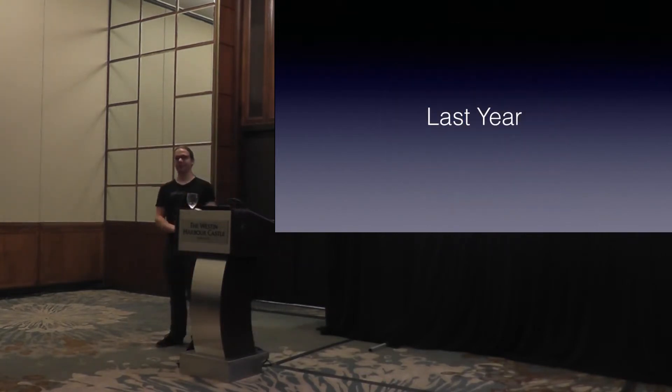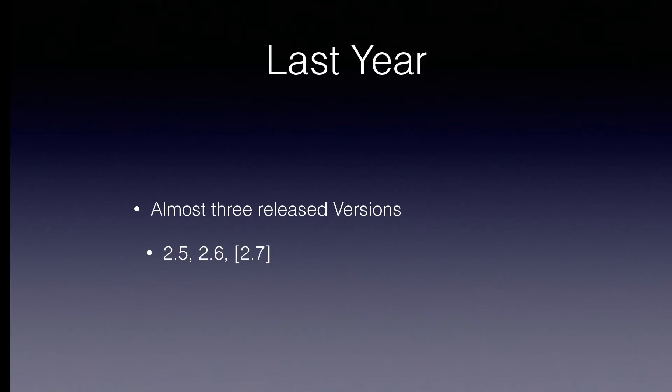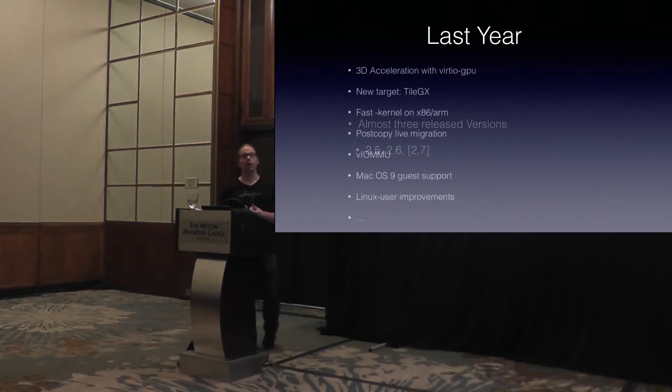What happened during the last year? It was actually a pretty exciting year for QEMU. We have released almost three versions — almost, because the third version, 2.7, is just basically coming out next week. We're in the final phase of the release cycle. Within three years you can have a lot of features.